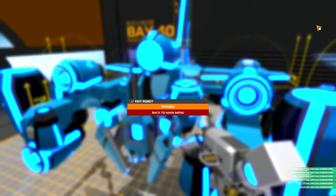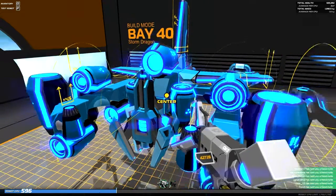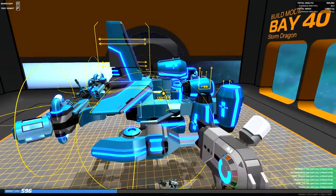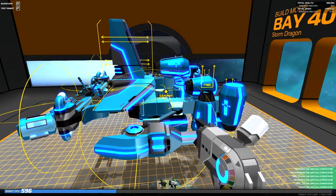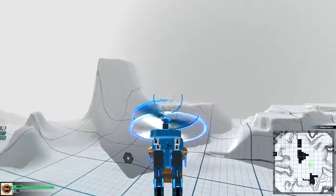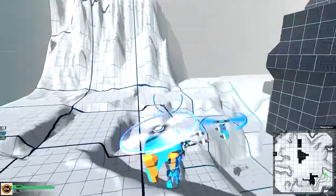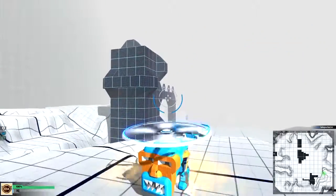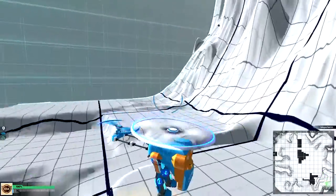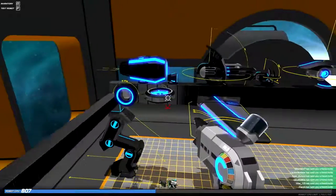There have been a massive set of balance changes. The main changes come to damage increases: plasma, rail, lock-on missile launchers and flak have all been increased by 10%, other than plasma which has been increased by 20%. Mech legs and tank tracks have both had their weight drastically reduced, meaning that flying tanks may happen in the future. However, various values that affect their handling have been tweaked, so hopefully tank tracks might be a bit more viable in the near future.